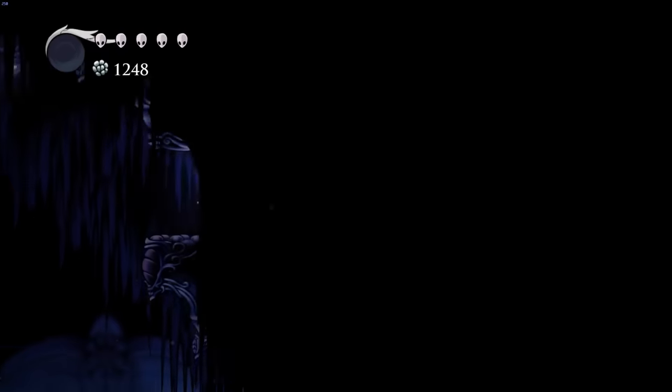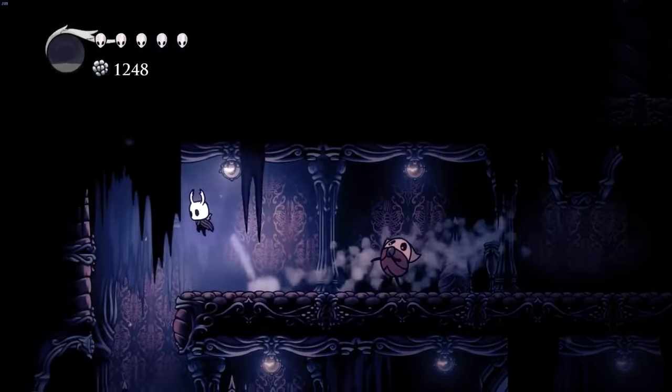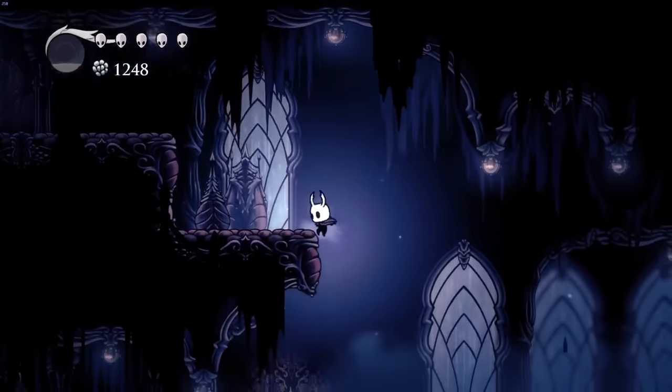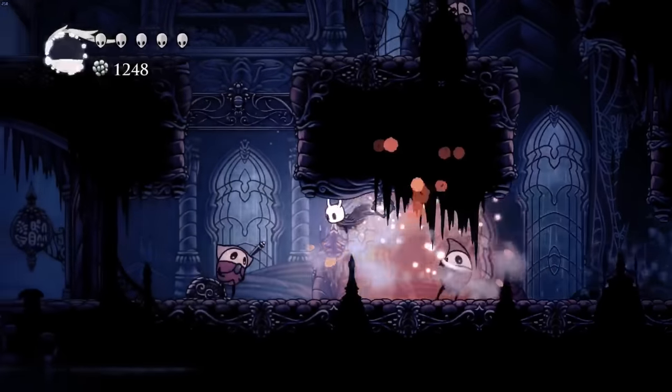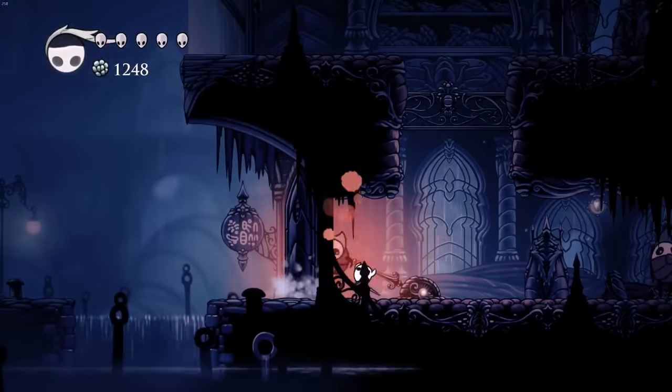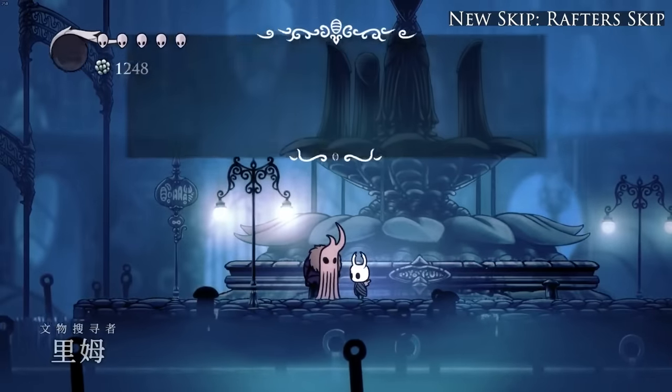After dropping down a bit, he's going to navigate through the dark room again — it's much easier going this way since he just needs to hold left. Right now he's making his way to grab one more relic, then he'll go and sell them all to get a bunch of Geo. He's going to hit a bunch of enemies for additional soul, and after dropping down and entering the room on the left, he'll be in a big open room with a fountain where he's going to talk to an NPC to send him back to his shop.